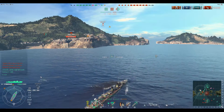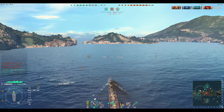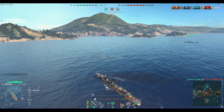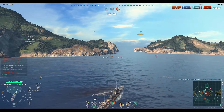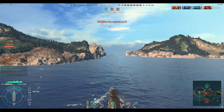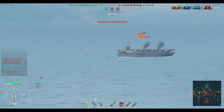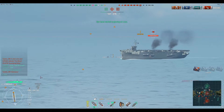Grump and I decide that since the enemy has ceded this side of the map, we're going to go up north through the channel. He's going to take the right-hand side, I'm going to take the left-hand side. We know the enemy carrier is just on the other side of that island in front of me, and we're going to try and get him in a pincer. The enemy destroyers are not able to screen because they've ceded control of the passes here.